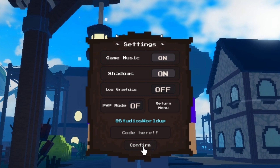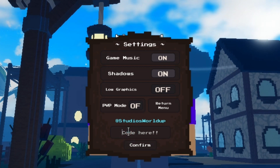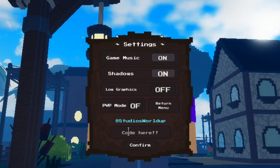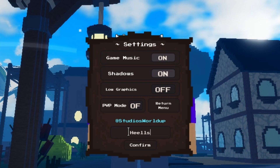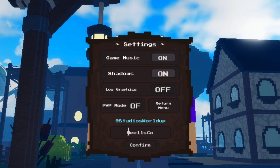Now we're gonna redeem the next code, which is 'heelscool' — H, double E, L, S, C, double O, L. This code will give you 2x belly, so you will get double belly when you defeat any enemies.